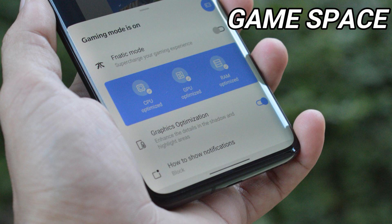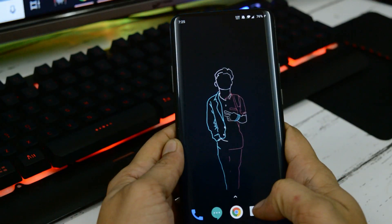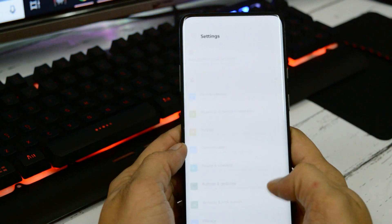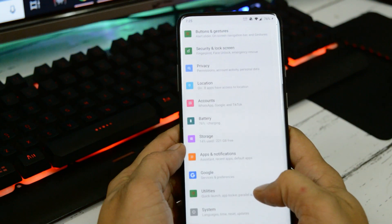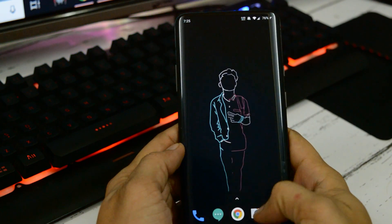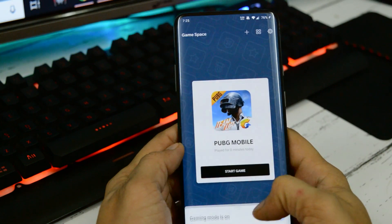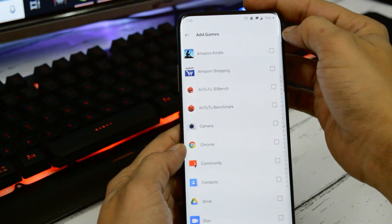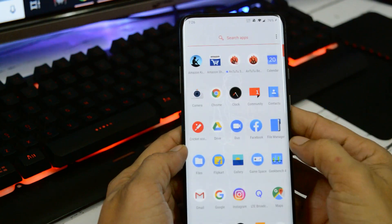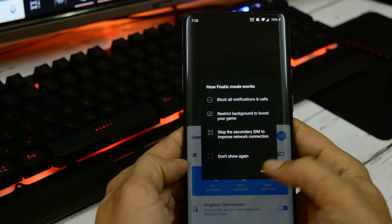As soon as you install Android Q Developer Preview 3 on any of your OnePlus devices, the first thing you will notice is a major change related to gaming mode. OnePlus is really working hard for the gamers. Previously we had a gaming mode option inside the settings panel, but that has been removed and now OnePlus have got a dedicated app called GameSpace, where you can have all your games in one place. Gaming mode is also available inside the same application, which includes fanatic mode, which helps in CPU, GPU, and RAM optimization.